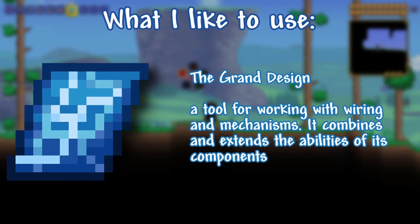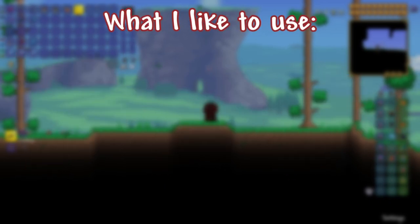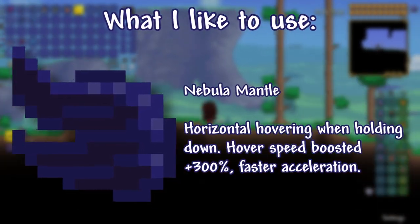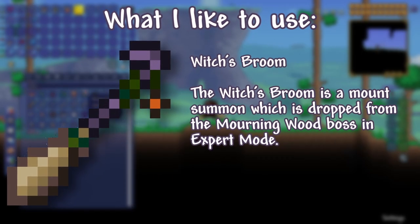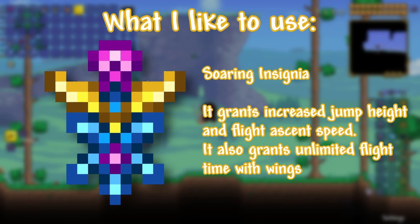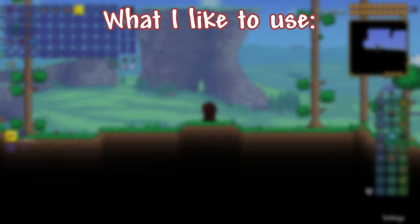The Grand Design is good for removing actuators — you right click, click on the center bit, and then you can select actuators. I like to have my paint brushes and rollers just in case I forget to enable my paint sprayer. For accessories, I use the Nebula Mantle wings because they allow you to hover in midair, or you can use a mount — I personally use the Witch's Broom, which is great for maneuvering. The Soaring Insignia allows you to fly for infinite time without running out. The Architect Gizmo Pack is very helpful — with paint in your inventory, as you start building it will automatically paint for you.